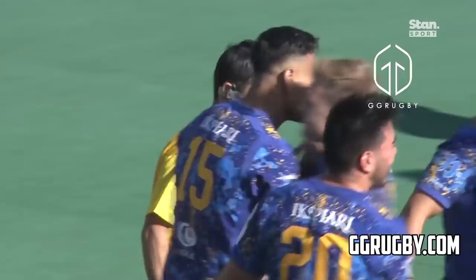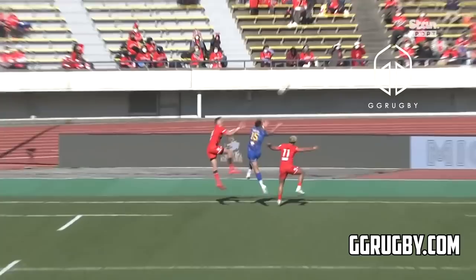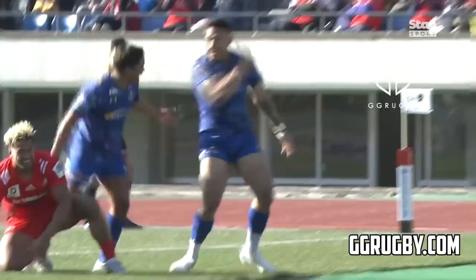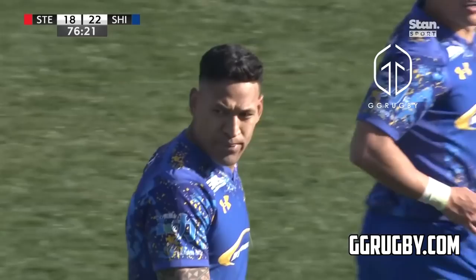We've seen him do it time and time again. Once more he looks so comfortable under the high ball. Oterio Black under penalty advantage — just knew he had to get it somewhere in the vicinity of that man, and he'll do the rest. And the rest he did. Mowiaki Ola underneath it, nothing he could have done. Fraser Anderson trying to come across. No one better in world rugby under the high ball, and in his first game back in the code, he's proven exactly why.